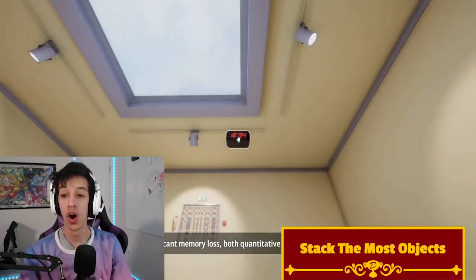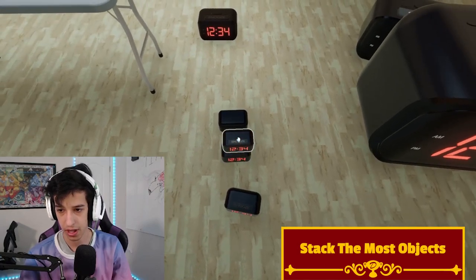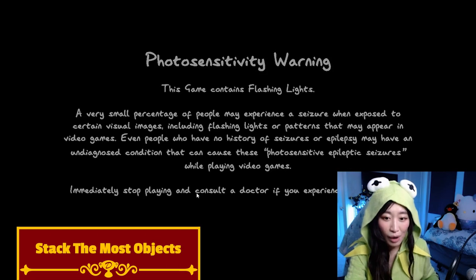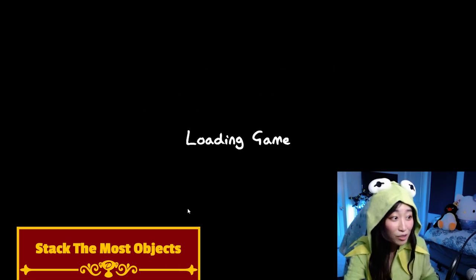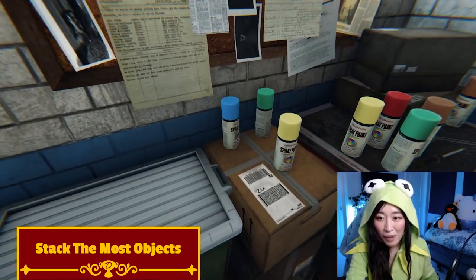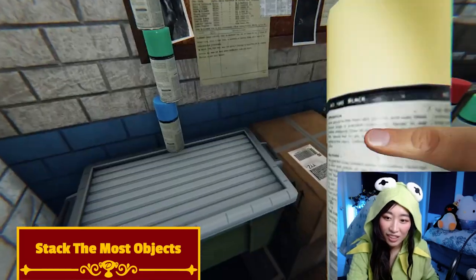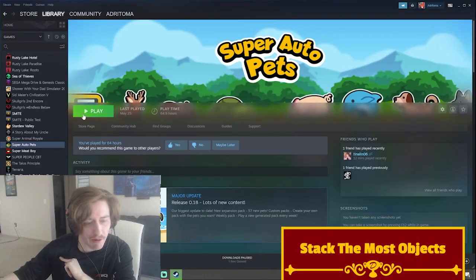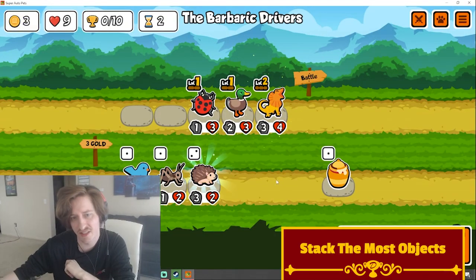Oh, here we go! Yes! Okay, this might be harder than I thought. This is gonna be a little bit hard. You can stack paint cans, so I'm thinking maybe if I can just stack a bunch of spray cans and hope for the best. Am I gonna do well? I don't know. You see all these paint cans here, everybody. Okay, this is not winnable. I'm gonna go out in style. And we're gonna boot up Super Auto Pets.